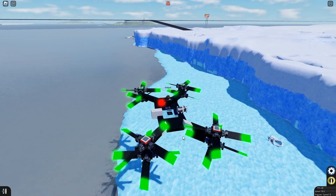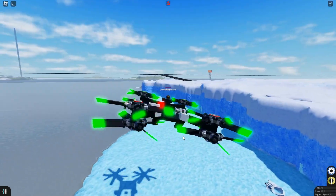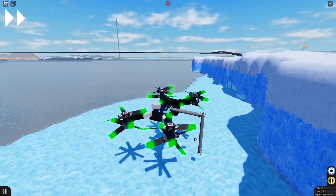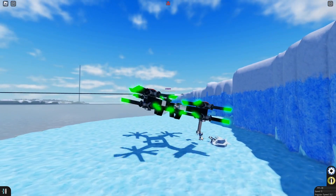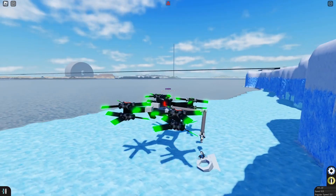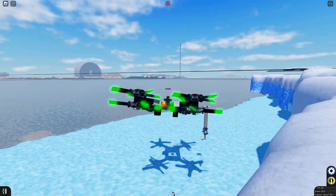The snowball cannon is right on the barrel of a tank that's halfway submerged in the ice. You can see me regretting the decision of trying to get it while hovering, but in the end I did manage to get it.